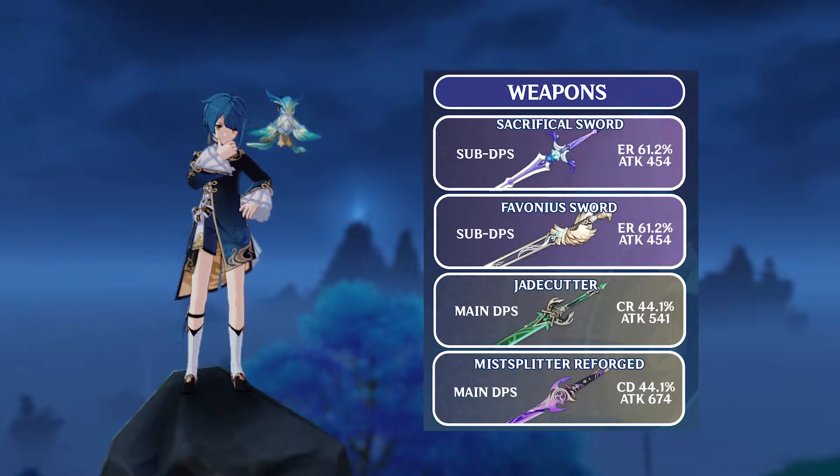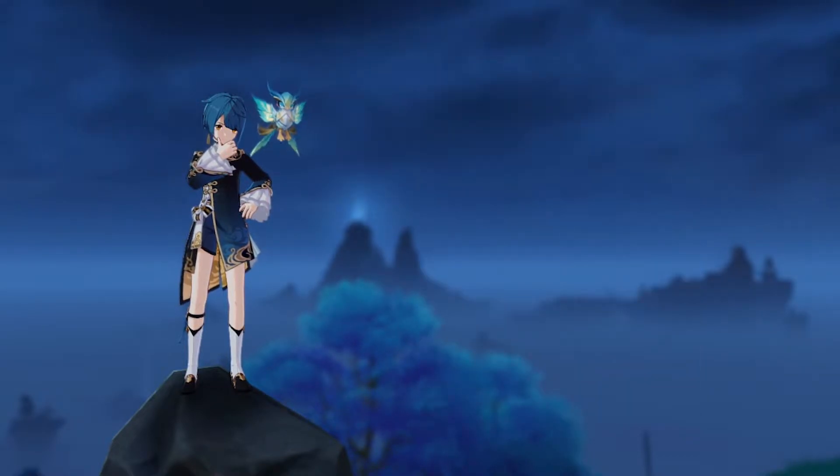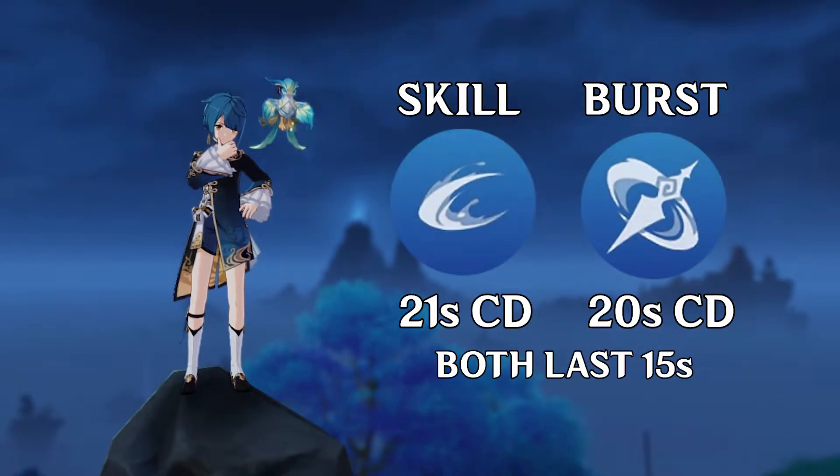For weapons, any ER stat weapon works well with him, as he has really high energy costs with an 80 energy burst. Another thing to take into consideration is his cooldowns. Both his skill and burst last 15 seconds, and their cooldowns are around 20 to 21 seconds. This makes it so he needs a lot of particles in order to have his burst up every rotation.